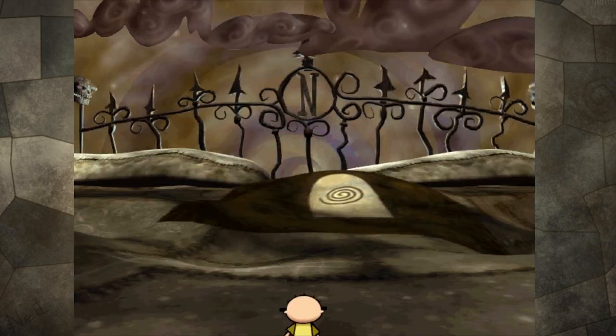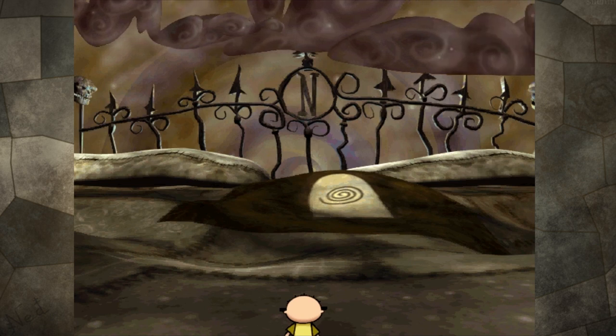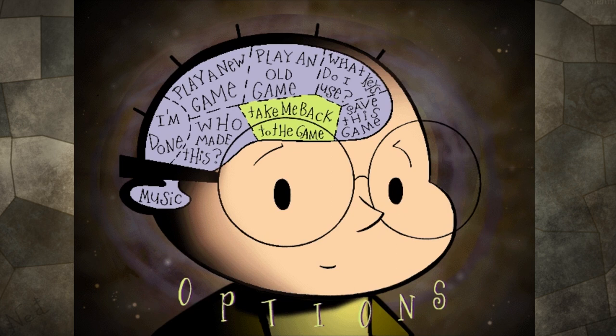There we go, didn't work at first. Okay, so we're back on the quilt to start the game. This is how every new game starts. If I press the escape key I can go to this menu and there's quite a few options here.